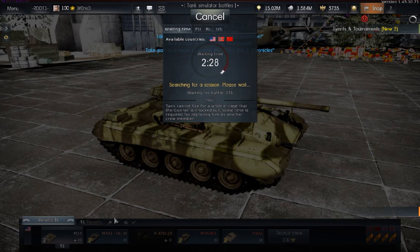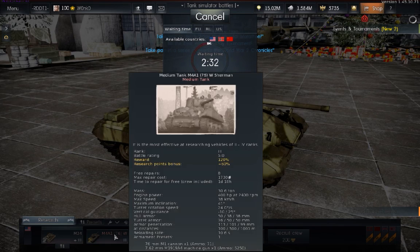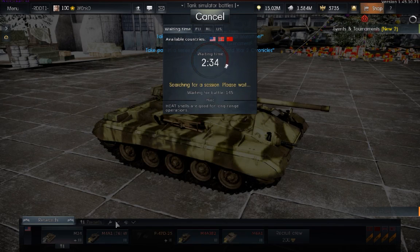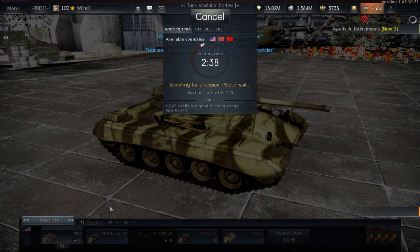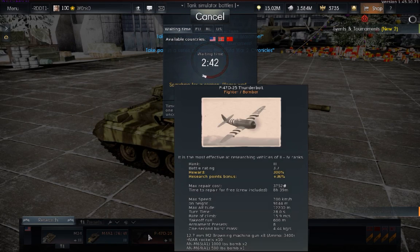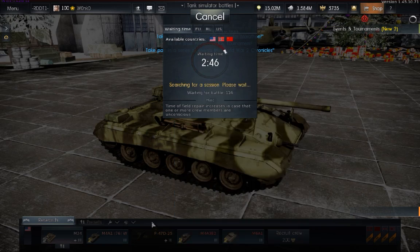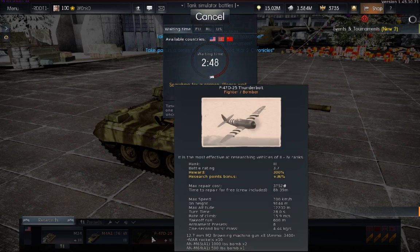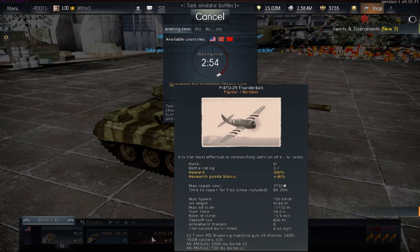If you have a small tank needing only three crew members and then put a bigger tank needing six in there, you won't need to train any extra crew members — they'll all still be there. The crew slot holds as many crew members as whichever vehicle you put in it needs. Even a fighter with only one pilot applies: if you have that one-pilot crew and put it into a tank, it will turn into a six-person crew. So one slot equals one crew.